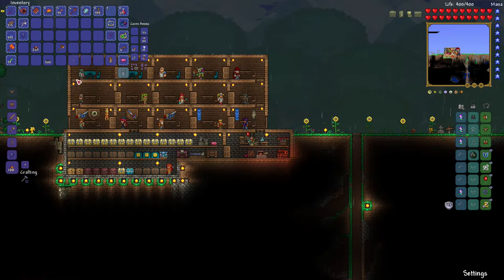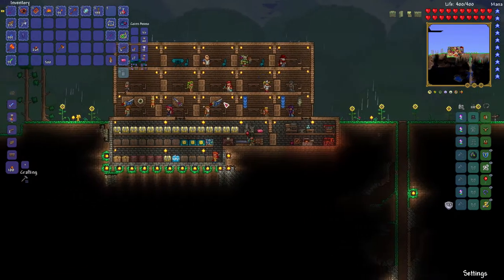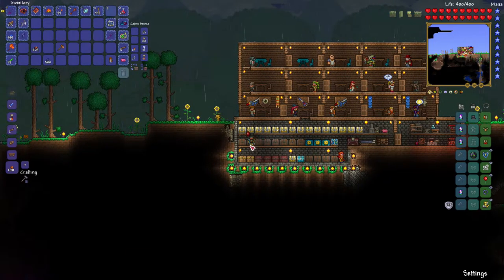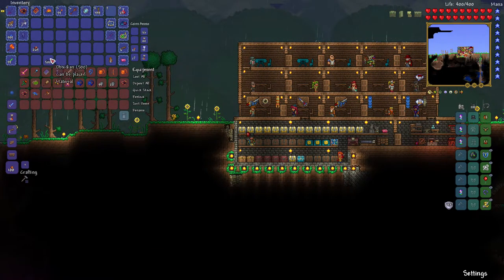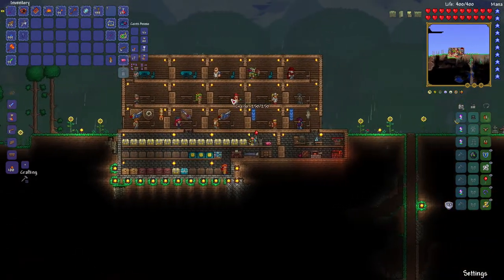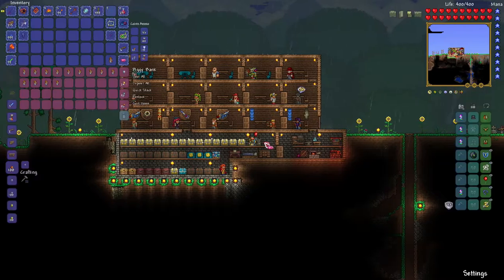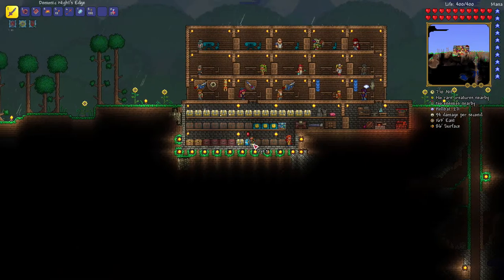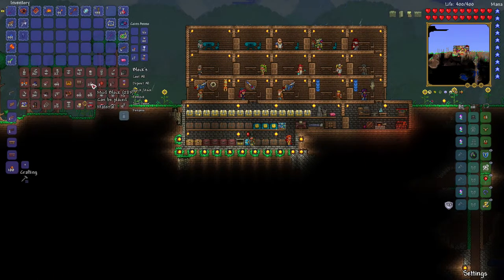One more thing I want to do this episode besides exploring the dungeon is to find the meteor - we've got to find that meteor. Let me see if I can get some meteorite going. I can make a lot with what I have - I can make the space gun. I've got another voodoo doll which I'm putting with my summon items so when I'm in hell I can drop it when I need it.